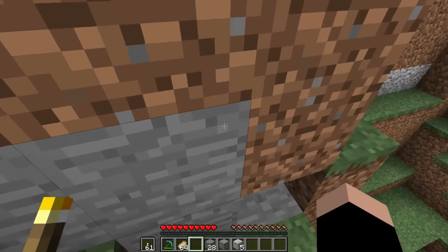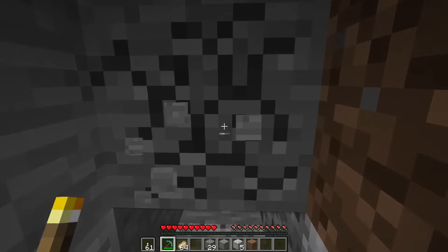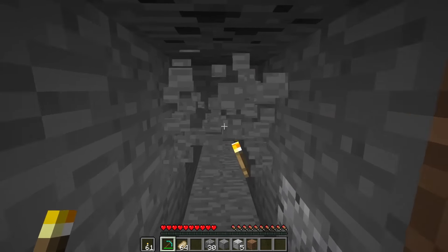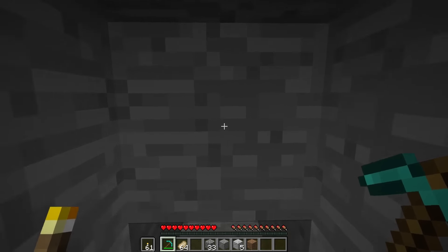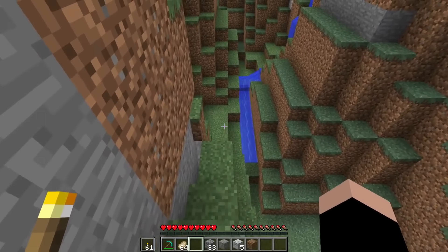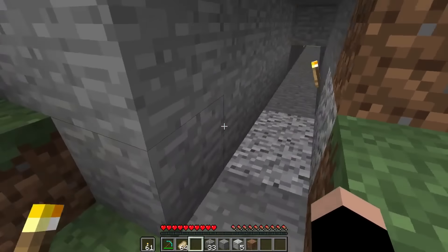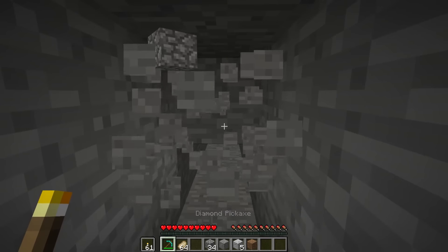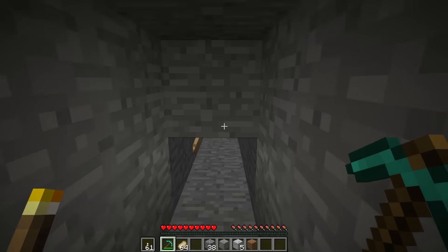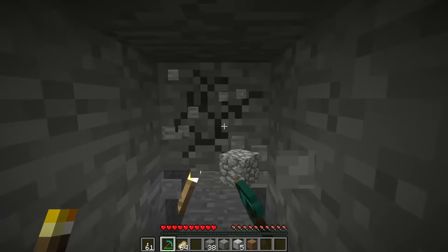But if you do a regular mine like this, then you expose six blocks — one, two, three, four, five, six — for breaking two blocks. So technically you are exposing blocks at a 50% higher rate, which means you can discover diamonds faster because you're covering more distance and exposing more blocks in the same amount of time.